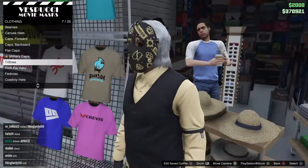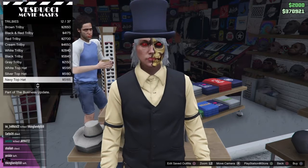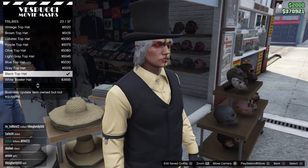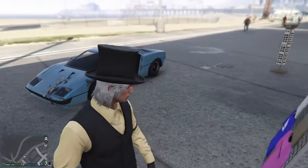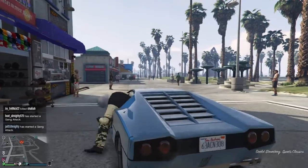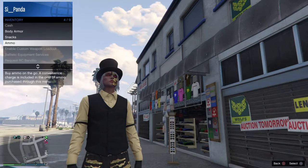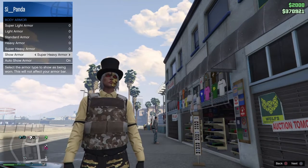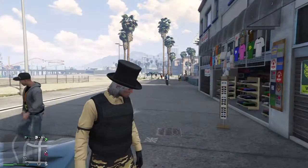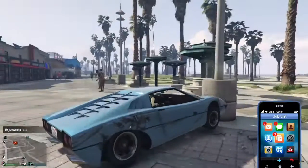Then go to hats. In the Trilby/Flat Caps section which is number 7, go down to the Top Hats and buy the Black Top Hat again. Also, you need to equip Body Armor — go to inventory, Body Armor, and put on the Bulletproof Vest. Or go to the gun store and purchase it if you don't have it.